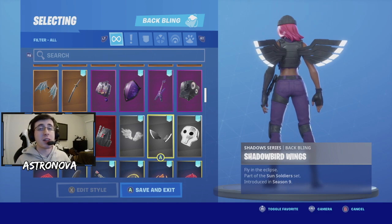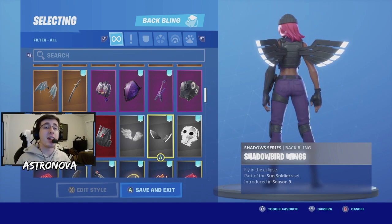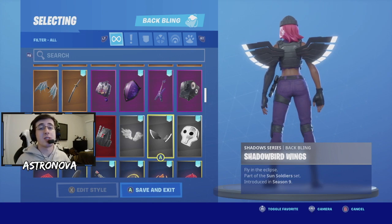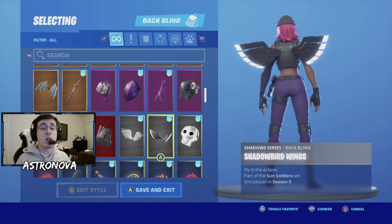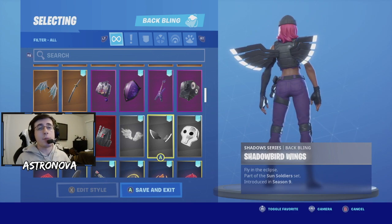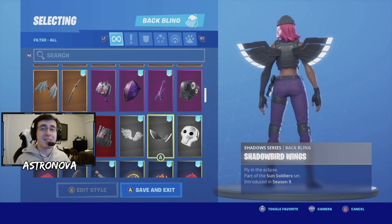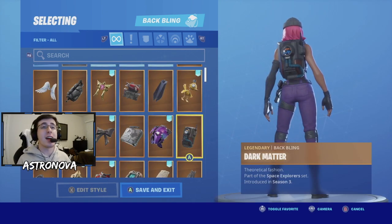We have more than one wing back bling here — Shadow Bird Wings. Shadow Bird Wings was a batwing introduced in Season 9 with the Shadow Legends bundle. This is a broad wing back bling and I'm a big fan of the glowing tips on the side. Overall this back bling keeps the combo subtle but also makes it stand out at the same time.